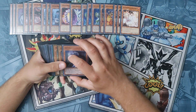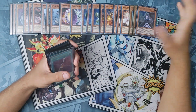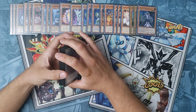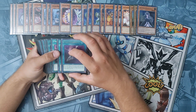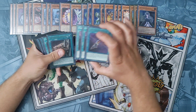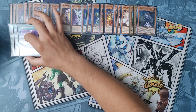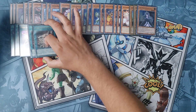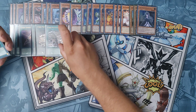For hand traps, I play three Ash and three Belle. You could probably cut Ash or Belle out for Imperm or Dark Ruler No More, because this is a going-second build. Maybe throw in Lightning Storm if you want. For spells, we run Triple Cyber Emergency, two copies of Cyber Repair Plant, and one Cyber Rev System.